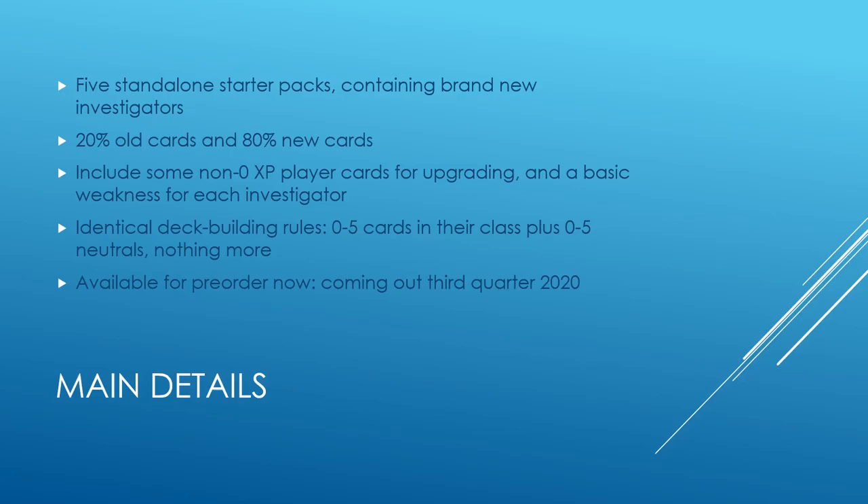Each Starter Pack is built around an all-new Investigator. Packs will contain around 80% new cards and cards for upgrading. Each comes with a basic weakness, so you can play the deck without including any more cards. These will be a great resource for people joining a group who don't own their own cards, people who don't want to build their own deck, and anybody excited to try out some new Investigators.